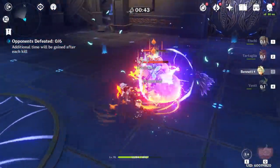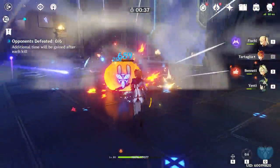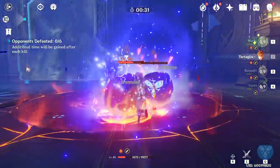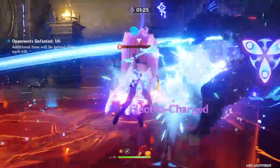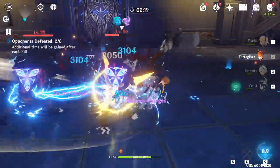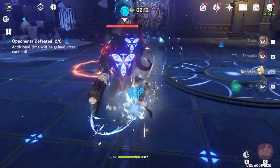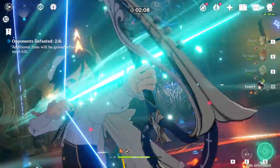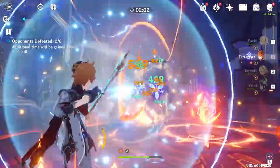Rust gives attack, which is a good stat for Childe, but not as good as crit rate or crit damage. The passive boosts his normal attacks but doesn't boost the damage that Riptide procs do, and doesn't help his ult at all. So while Rust might seem like it does more damage, especially with higher refinement levels, you are losing out on a lot of damage when you ult and every time your Riptides proc. Skyward Harp at level 80 or 90 will most likely still outperform Rust if you take into account the damage from Riptide.